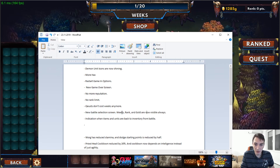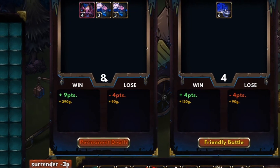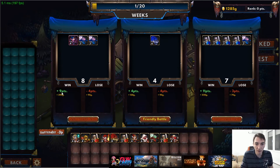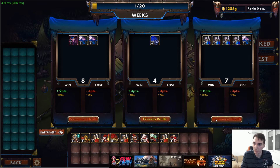There's a new battle selection screen. Weeks, rank, and gold are now always visible. The battle option cards have been redesigned and made smaller — they show the points you're allowed to use, how many rank points you'll gain, how much gold you'll earn, and what you stand to lose. We figured out that all the friendly battle info fits inside the button itself, which saved a lot of screen space.